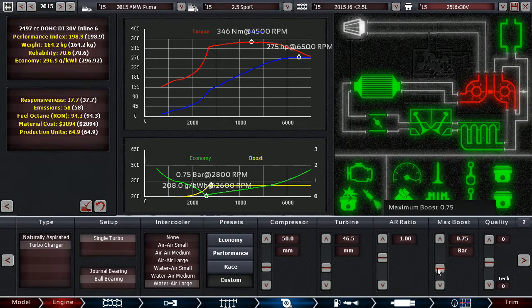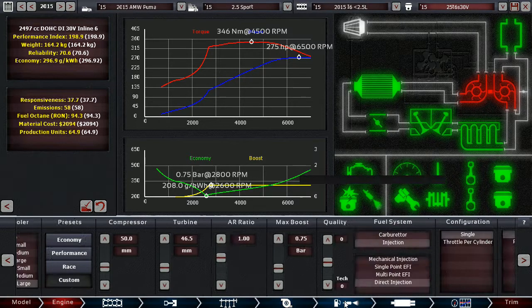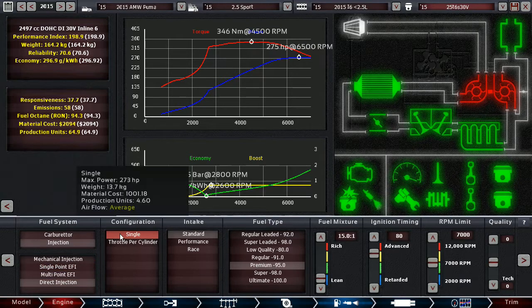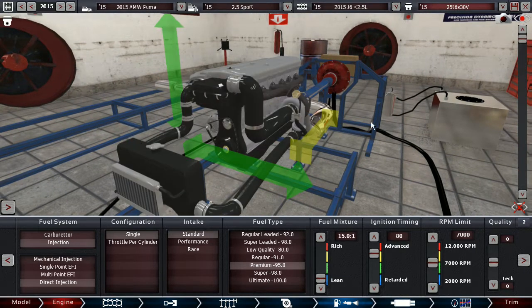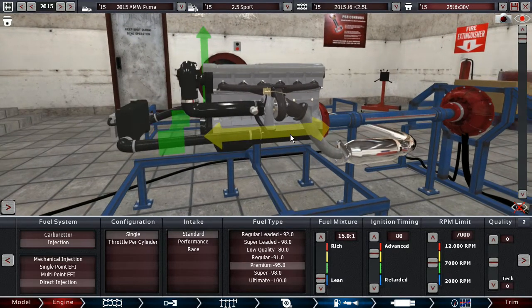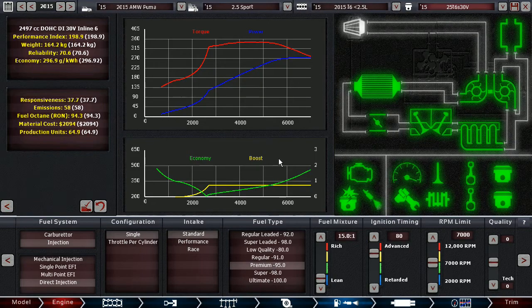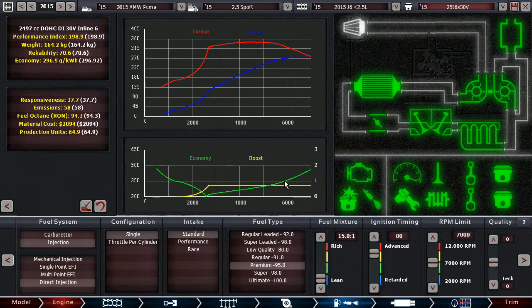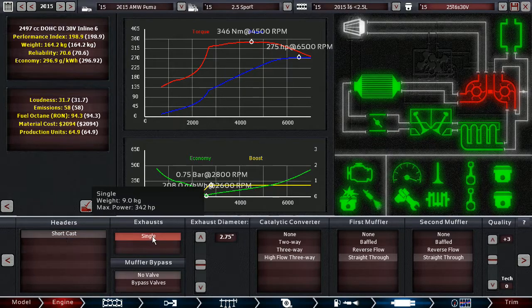We kept max boost at 0.75 bar because that gives reasonable economy while still providing decent power. Direct injection is basically what you use in 2015 unless you're a Dacia, and a single throttle body configuration because this is not an all-out sports car - it's a small, family-friendly saloon with a decent punch. The intake is standard, which is what you should use on most road cars unless they're proper performance cars, and we're using premium fuel because that's standard in middle Europe.